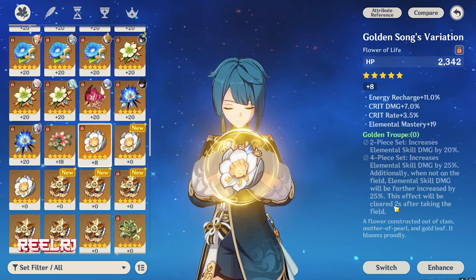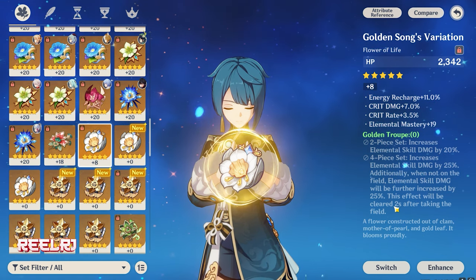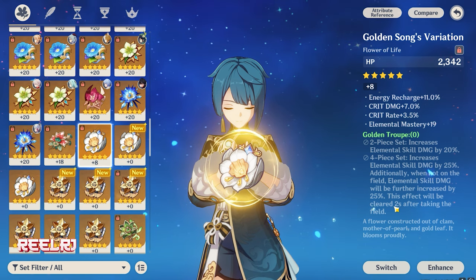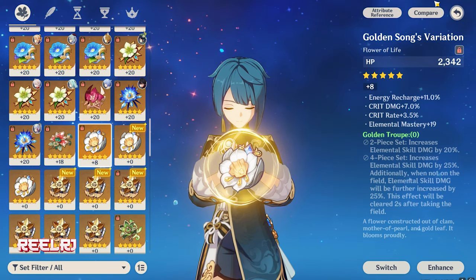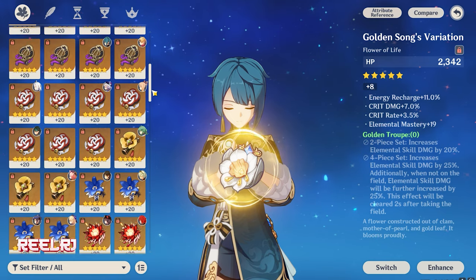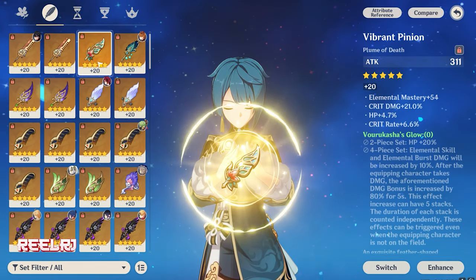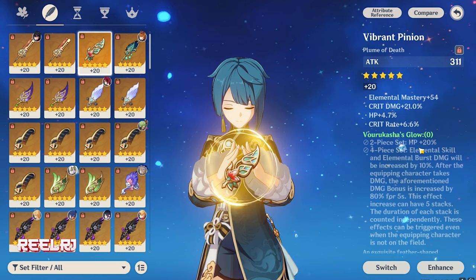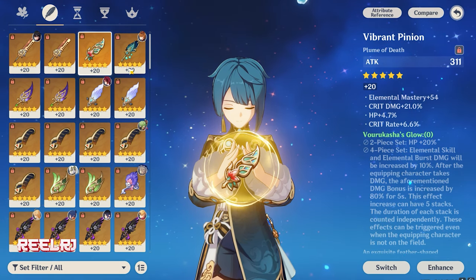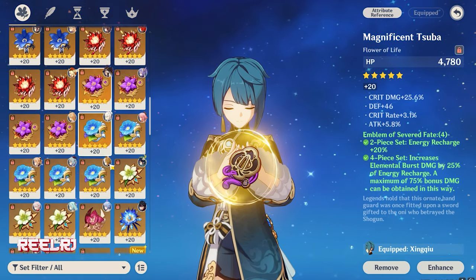This way you are getting a total of 70% elemental skill damage bonus, which is just insane. Giving any other artifact set to Furina doesn't make sense when this one gives 70% damage bonus to her elemental skill. If you still don't want to use this set, you can go for HP percentage sets — like two-piece HP plus two-piece HP, or two-piece HP combined with two-piece Golden Troupe — but in my opinion the Golden Troupe four-piece is the best choice for Furina.